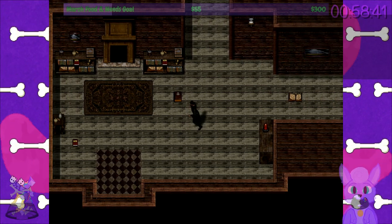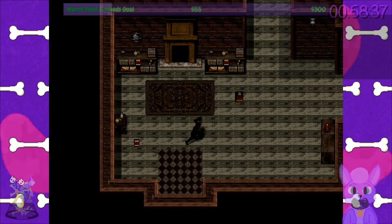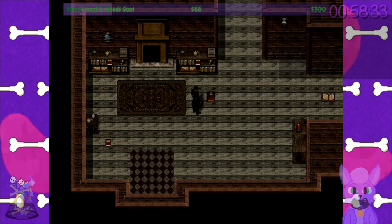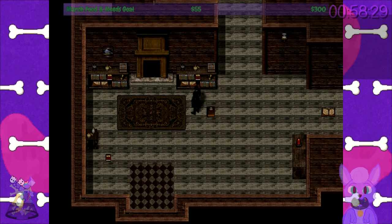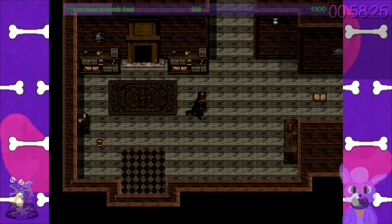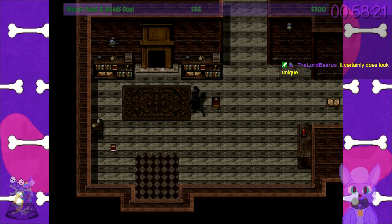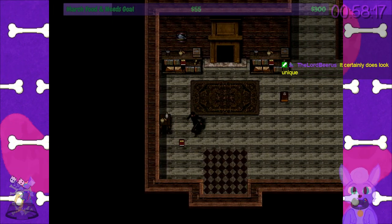So first thing you'll notice right out of the bat is: what is this art style? Oh wow. Okay, so that is a thing you can code in RPG Maker. It's still tile-based, so I think it is RPG Maker. And he's using the diagonal movement coding, which I don't see used very often. That's interesting. I don't see people use that very often. It's kind of handy though.